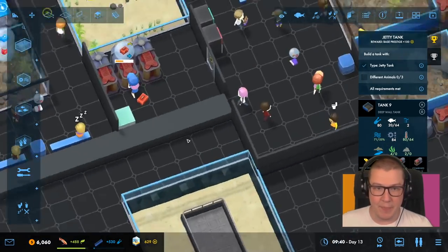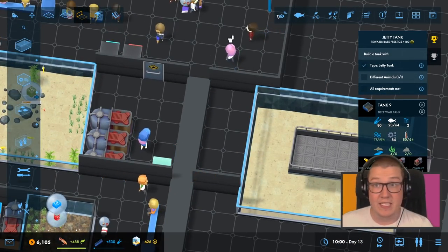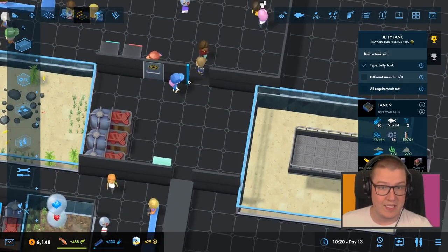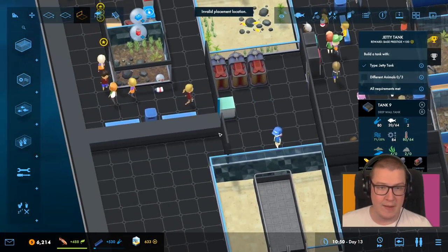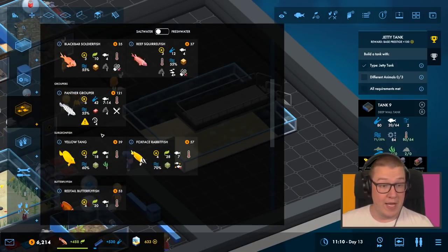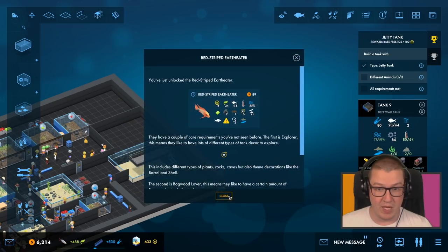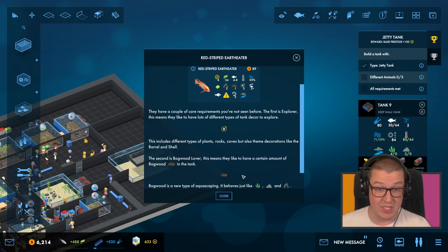So the base prestige. Let's build this wall out here, then open up the floor. Let's fill in that bit of wall there before anyone decides to come and join us. Here should be enough space to sort this one out. Hermit crab. We've unlocked the red striped earth eater and the tinfoil barb. These have a couple of requirements you've not seen before. The first — 'explorer' — means they want lots of different decor, including different types of plants, rocks, caves, and themed decorations just like that shell.